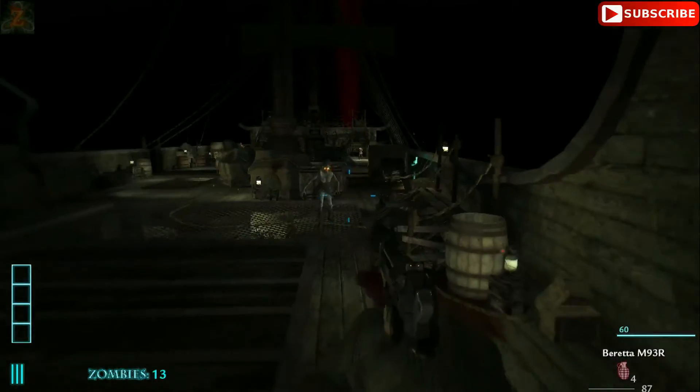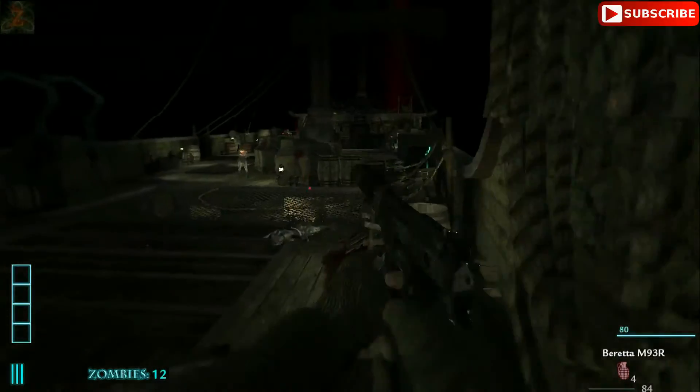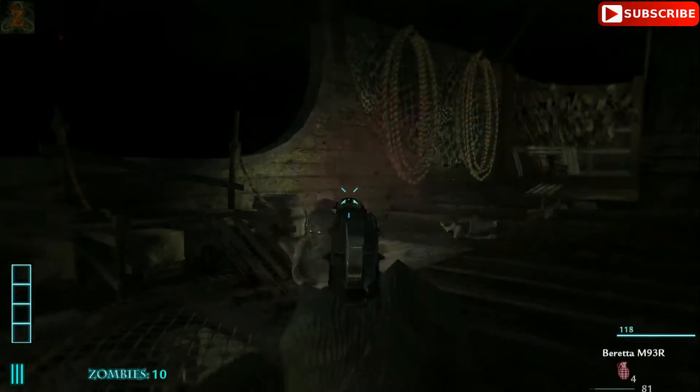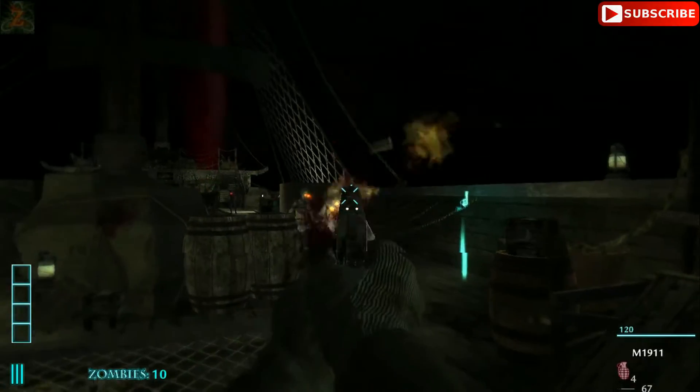It happens to me sometimes — some maps run just beautifully right out of the gate, but then other maps look like total shit and the frames are all terrible. So I'm going to show you guys the way that I fix it. It works for me pretty good, like 99% of the time, and I'm able to play a really smooth game. So I hope this works for you guys.